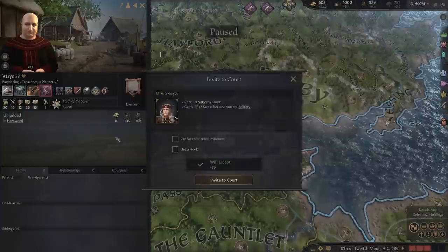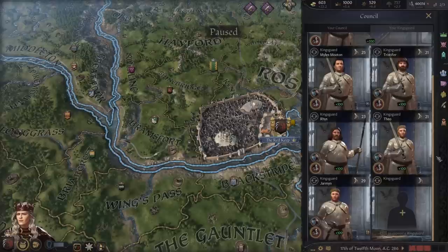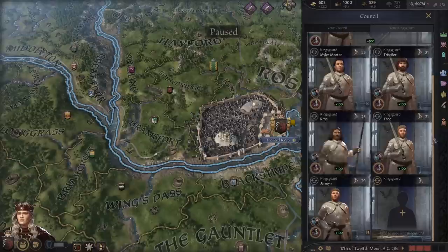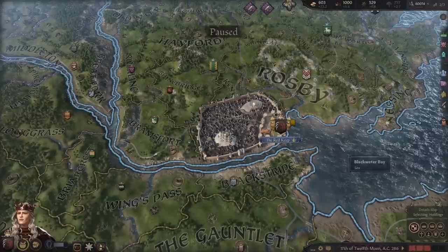Something else you guys pointed out is I've probably broken my Kingsguard. There was supposed to be an event when the war ended where my father's Kingsguard would return. We do have one empty spot so let's leave that open just in case. As for firing these guys, I don't think I'm going to — it would be kind of an asshole move. This series isn't about playing canon; we're rewriting history and playing it for ourselves.